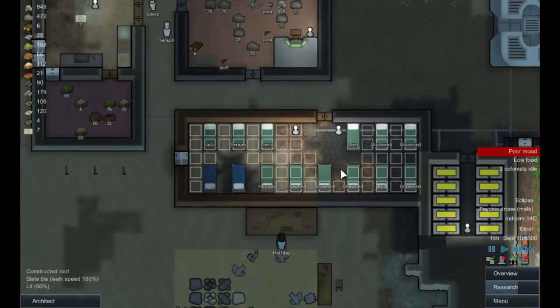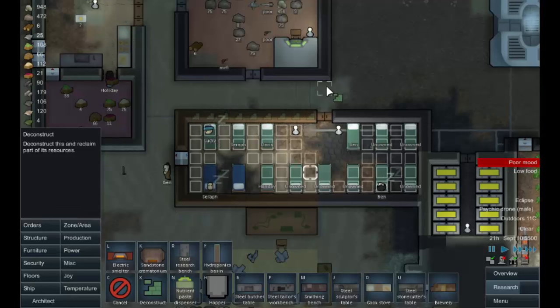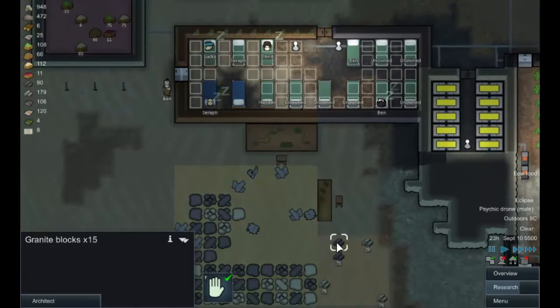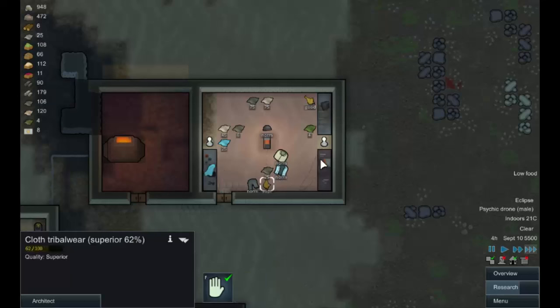The first thing I want to do is take out a little bit of this wall, because wood is expensive. We'll take this bit out here, and once it's been dismantled we shall rebuild it with granite - we've got a lot of it. Let's speed things up. We have a pair of trousers being built - superior tribal wear - and we're also building a sculptor's table.